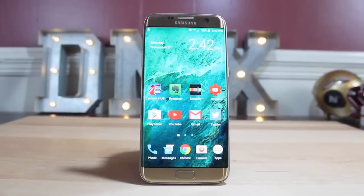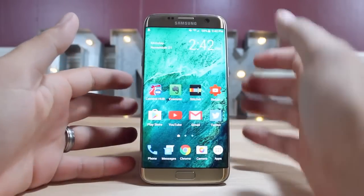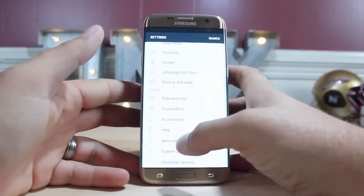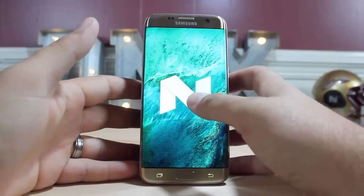What's up guys, Shane Starnes here with Droid Modder X. Today we're going to be taking a look at the beta update of Nougat on the Galaxy S7 Edge. The first thing we'll do is hop into settings, go down and click on that Android 7.0 build number — you guys can see that we are on the official Nougat build.